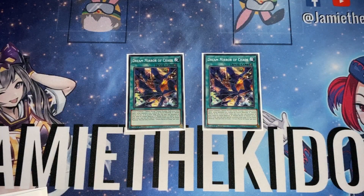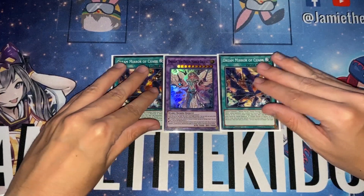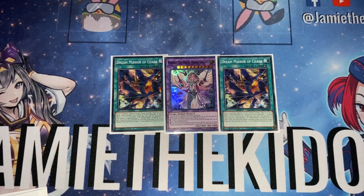For the actual Dream Mirror spells, we start with two copies of the archetype's fusion spell, Dream Mirror of Chaos. It fusion summons one Dream Mirror fusion monster from the extra deck — the only one being Oneros the Dream Mirror Earl King. When activated with no field spell out, you use monsters on your field; if Dream Mirror of Joy is up, you can use monsters from your hand; and if Dream Mirror of Terror is up, you can use monsters from your graveyard — that's the more advantageous effect we normally target.